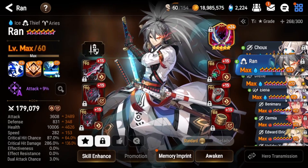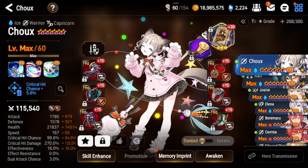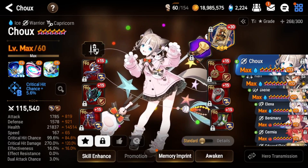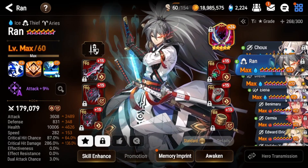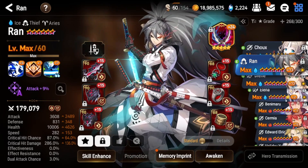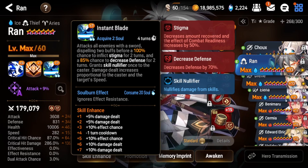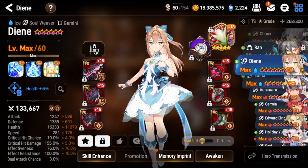Ran's S1 also does a lot of damage. For Shu, make sure she's at least 85% crit chance since she's ice, around 20k health, and as high crit damage as possible. For Ran, aim for at least 260-270 speed, then full damage. You don't really need effectiveness if you're manualing — just soul burn his S3 since you should have full souls.